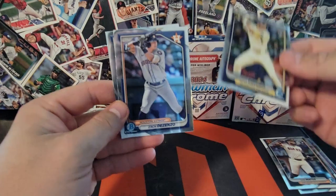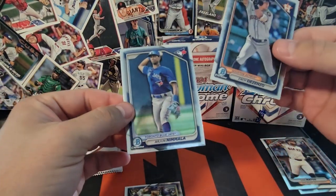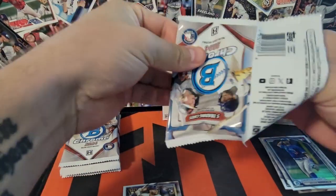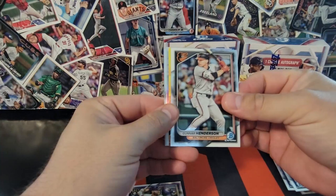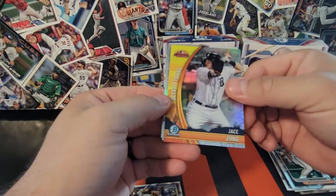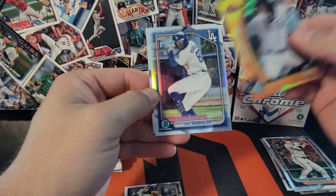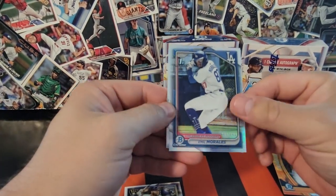There's a Churio — we'll take that. And then Namala. Arizona Fall League — those are cool looking. Jace Young, and that is a refractor to 499. Emil Morales — nice.